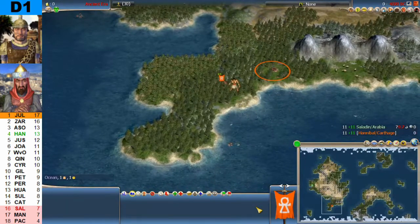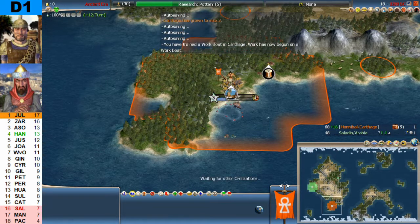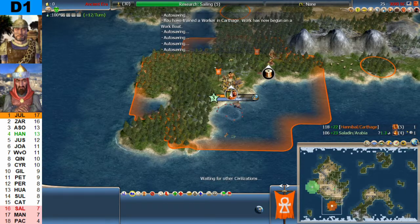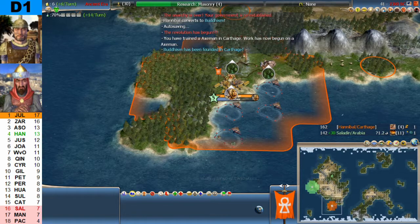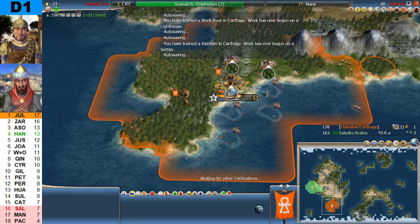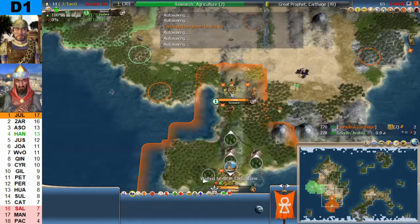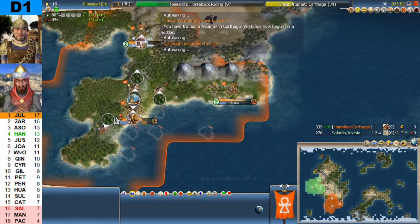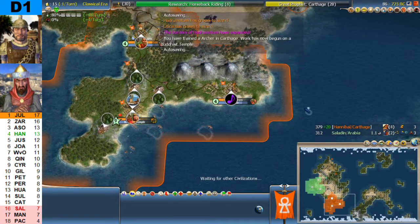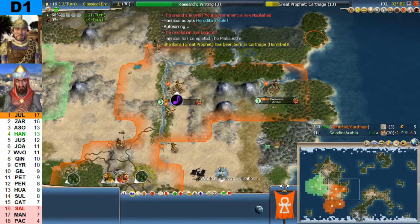Let's get the game rolling immediately — Hannibal vs. Saladin. Hannibal is fighting for the championship, four points behind Julius Caesar from the last round, and he needs to start winning again. One city each; Saladin is first to two cities. Different religions. Saladin is down in relegation at the moment and needs a win to get out of the bottom three, so he has something to fight for as well.